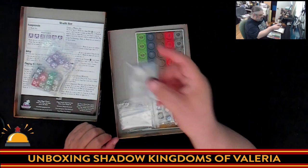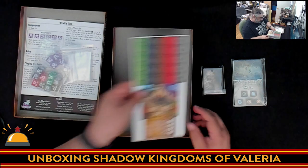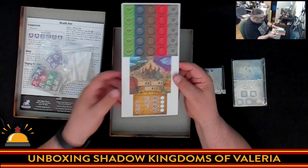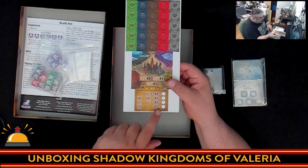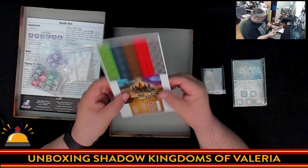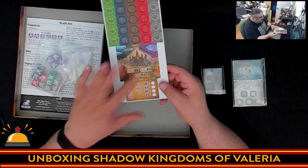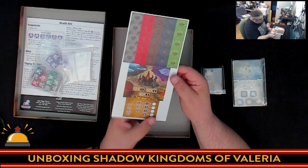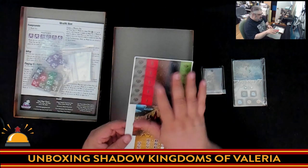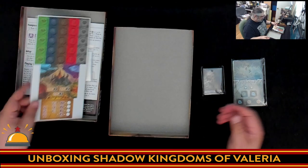We've got some new hobbit-sized cards, baggies — thank you — and a punch board. The punch board has more tokens and a new board. There's a new way of calculating victory points during battle — these are two-sided and actually different from each other: one says less than 10, another says less than 13. So some new punch boards as well as more tokens for the base races — all five of them.